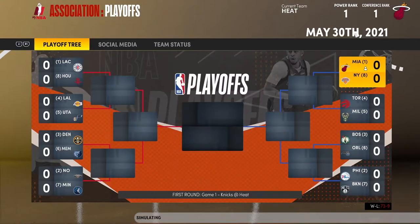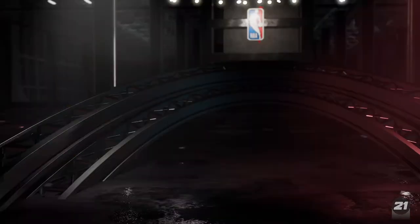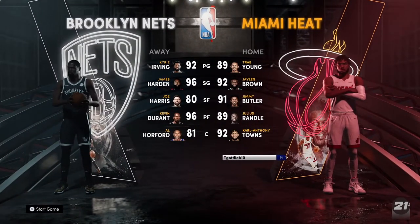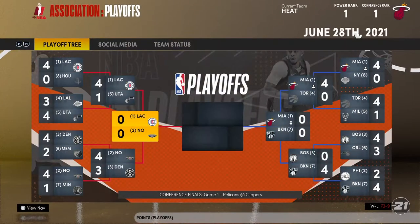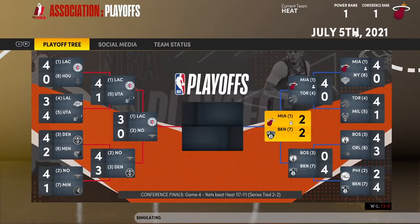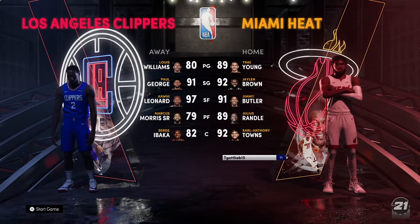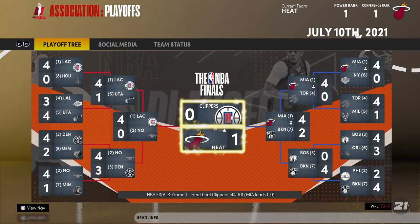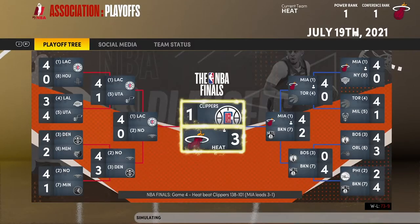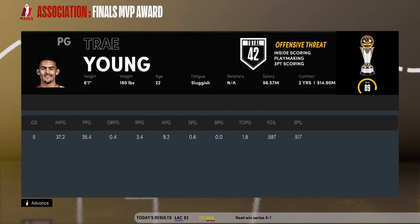We're the one seed! The challenge isn't to win a chip, but let's try. We swept the Knicks, swept the Raptors — Larry Van Vleet, Siakam, same old Raptors. Then the Nets gave us big trouble with Al Horford. We lost one, won two, won three, lost four, won five — moving on to face the Clippers in the Finals. Heat win one, heat win two, three-one — and that's it! Boys win a chip going 73 and 9, Trae Young Finals MVP going for 35, 9, and a steal!